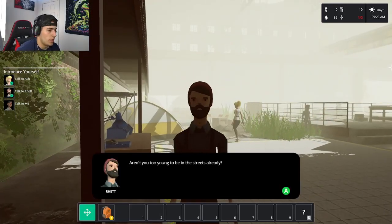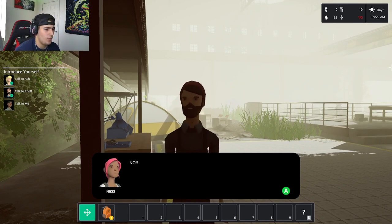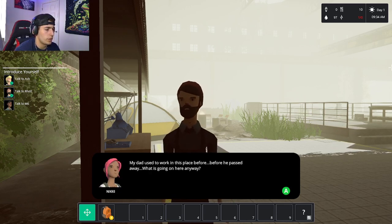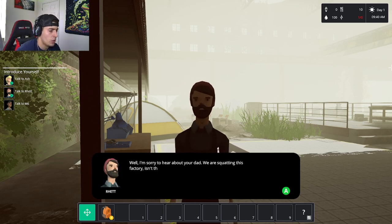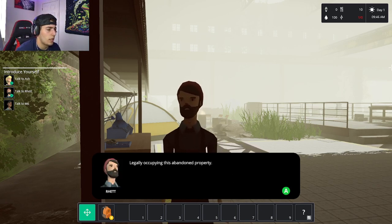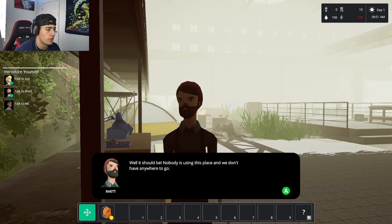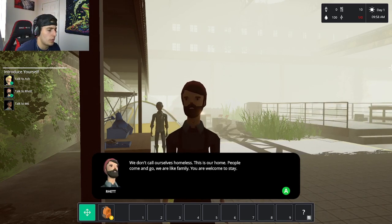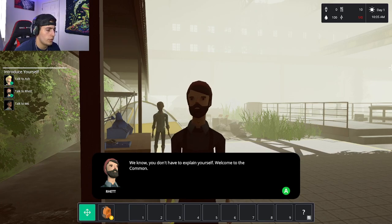I go talk to Ret: 'Aren't you too young to be in the streets already?' 'I'm 20.' 'Are you a junkie or something?' 'No — how did you end up here?' I explain my dad used to work in this place before he passed. Ret says they're squatting — legally occupying this abandoned property. 'Nobody is using this place and we don't have anywhere to go.' Everyone here calls it home; people come and go like family. 'Welcome to the Common.'